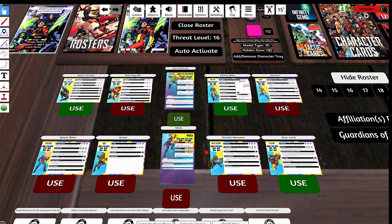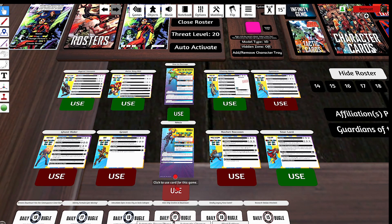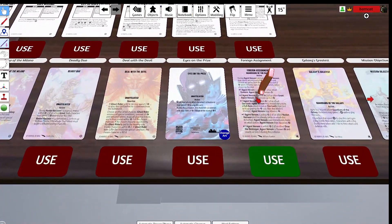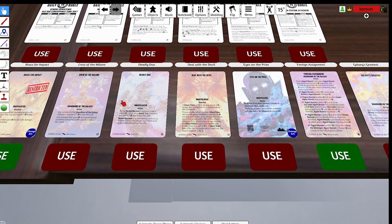For core tactics cards you're looking at Foreign Assignment — fantastic every time. It's an attack that gives you two power for a three-cost attack, plus a free movement on top for two power. That's three attacks in one turn. It's one of the better team tactics cards in the game and all it requires is a Star-Lord nearby.